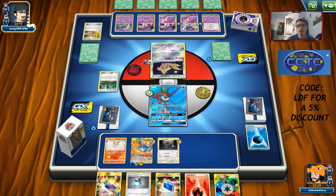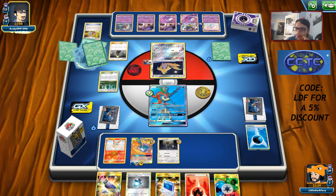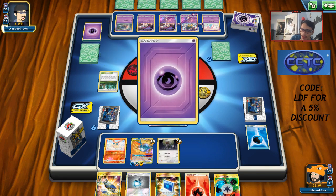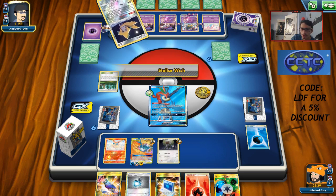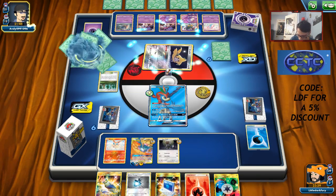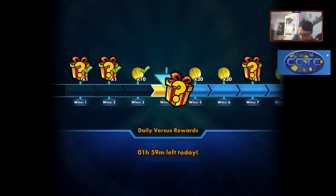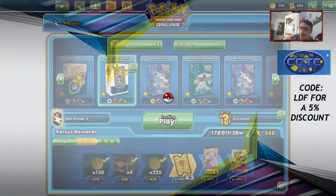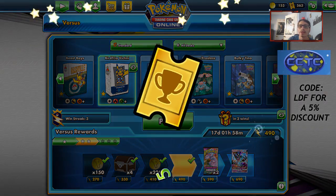I'd rather do Sky Legends GX when we're heavily damaged because that's the key to making it work. Someone in chat says when they press the Collection button and filter Hidden Fates to 'not owned' nothing appeared — try restarting your game. The set went live around 12:30 today on PTCGO. The packs won't be in the shop but codes were live for redemption earlier. Let's see if opponent Custom Catchers me — oh, they just concede!